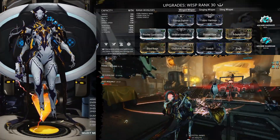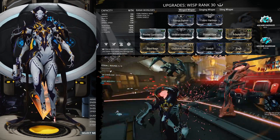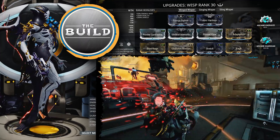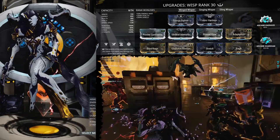We've got three builds for you today — all three forma — and each of these builds have different uses. Starting off with our main build that we're going to be using pretty much the whole time is the Winged Whisper.